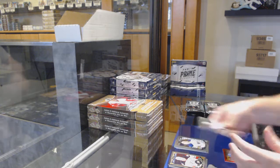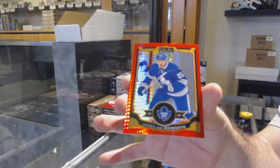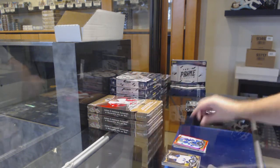We've got an Old Mark for the Buffalo Sabres marquee rookie and a red prism of JVR to 149 for the Maple Leafs.